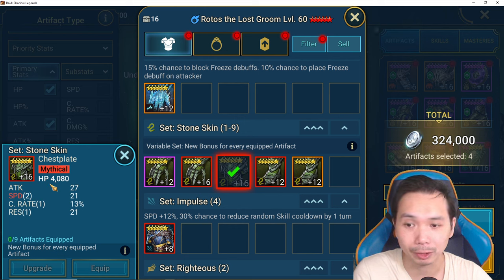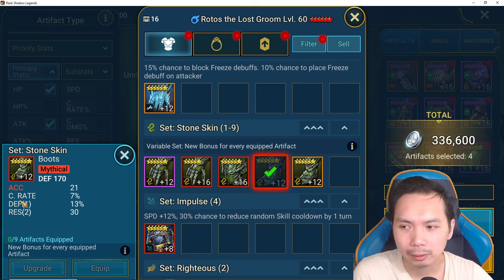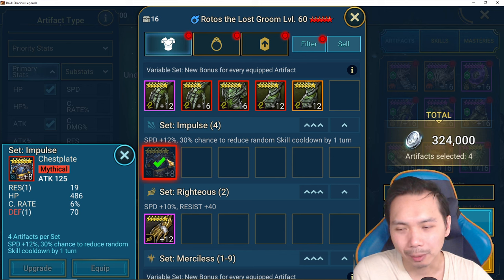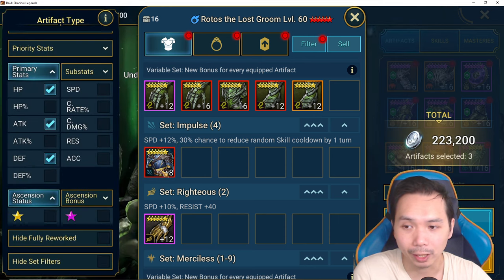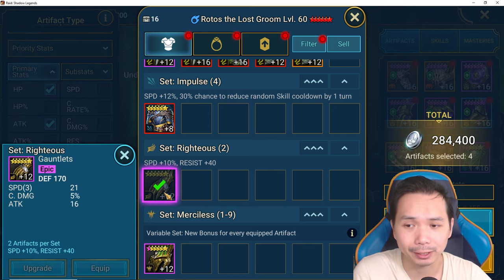For stone skin and other special sets you can't farm too easily, I like to keep some pieces for potential opportunities. For example, this chest is fine — it's a triple speed stone skin chest with HP as the main stat, which is generally the most usable. This boot doesn't have much hope but it's a mythical six-star, so I could use an ore and hope for something better. For impulse — an awful chest normally — but since I only have one or two pieces I'll hold on to it for the ore opportunity.